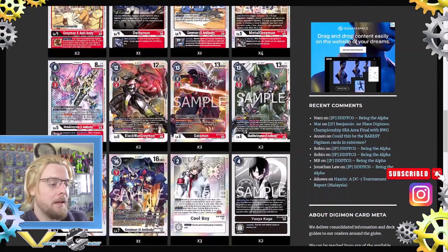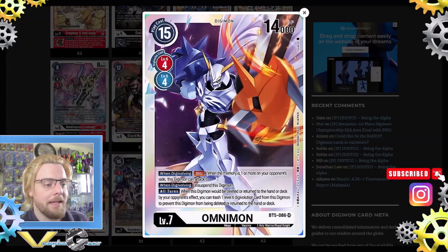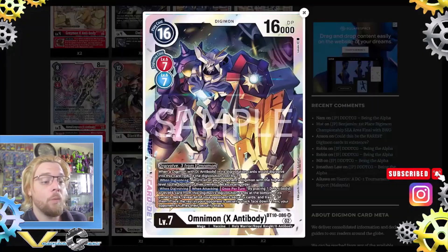One Omnimon from BT5: when digivolving, Blitz. Important note: Blitz does not mean Rush — if you hard play a level six and then digivolve it, you can't attack. With Blitz, you need a Digimon that was already on the board and properly digivolved, not hard played, then it can attack. When digivolving, unsuspend this Digimon. All turns, when this Digimon would be deleted or returned to hand or deck by an opponent's effect, you can trash one level six digivolution card to prevent it.